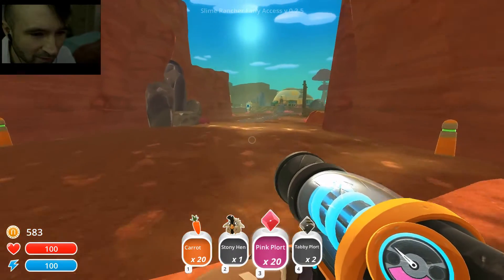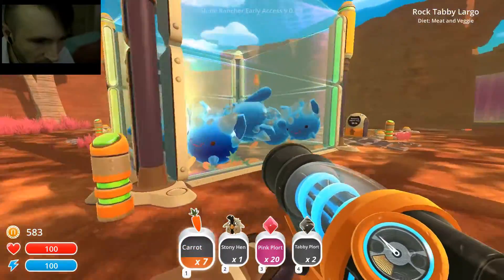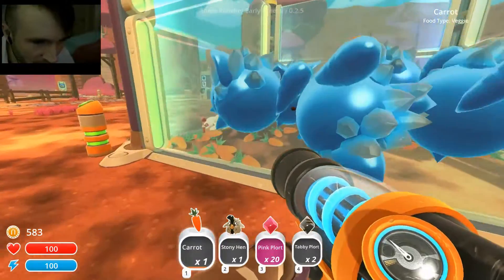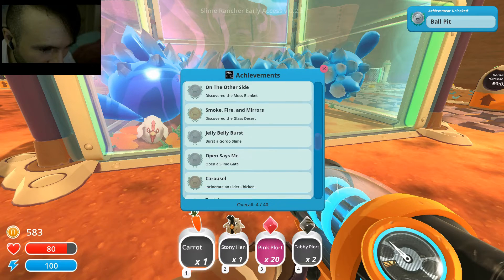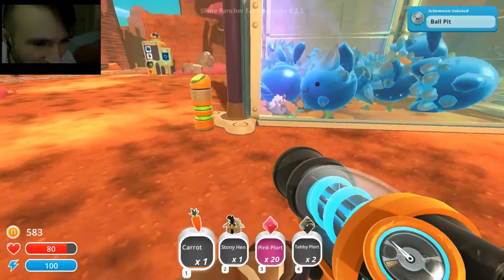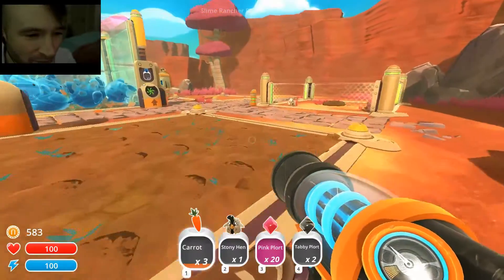Okay, we made it back home safe. Excellent. I think all we need to do now is feed up our dudes over here. I worry that those carrots are just gonna rot on the ground. What are you guys doing — aren't you just playing with your food? Holy shit, I just did something. What was that? Let's look at achievements. What's ball pit? Did I pass it? Oh, ball pit: jump into a slime corral containing at least 40 slimes. How did we get that? That must be a glitch. I don't know how many slimes but it's not 40. Or... it might actually be 14 — 14 might be the actual number.